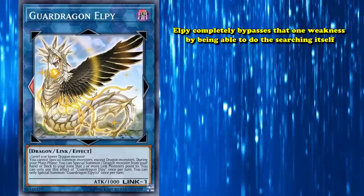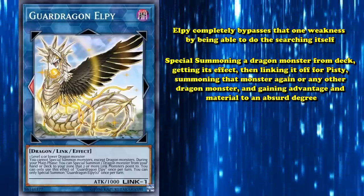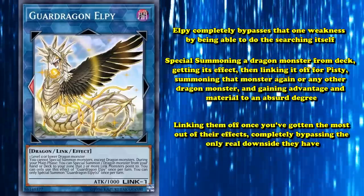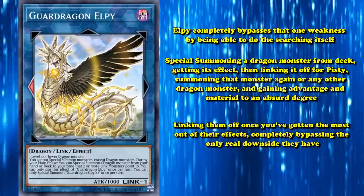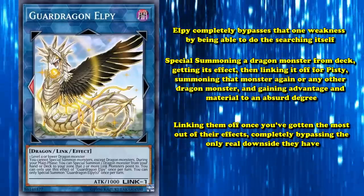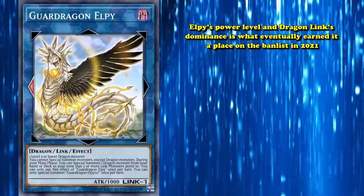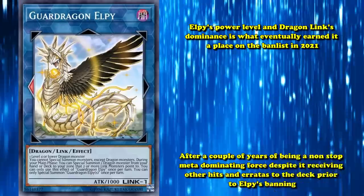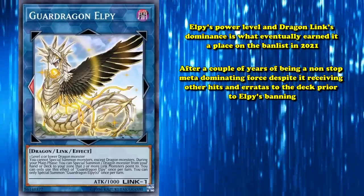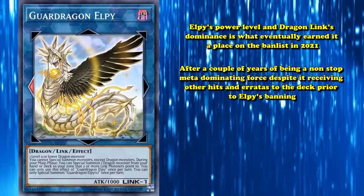There are endless different dragon summoning combos that start off with summoning Elpy, special summoning a dragon monster from the deck, getting its effect, then linking it off for Pitsy, summoning that monster again or any other dragon monster, and gaining advantage and material to an absurd degree. And nothing stops you from just linking them off once you've gotten the most out of their effects, completely bypassing the only real downside they have. Pitsy is a great Link 1 monster, but Elpy is undoubtedly one of the most broken Link 1 monsters ever. Elpy's power level and Dragon Link's dominance is what eventually earned it a place on the ban list in 2021 after a couple of years of being a non-stop meta-dominating force, despite receiving other hits and erratas to the deck prior to Elpy's banning. Attaching an effect to special summon from the deck on the same turn you summon a Link 1 monster was just far too broken to keep legal.